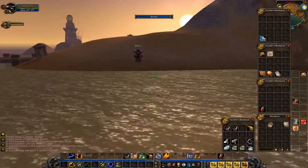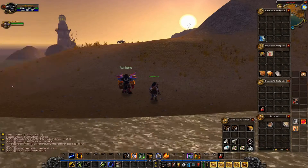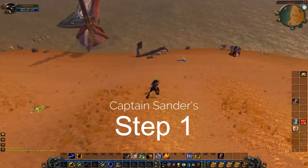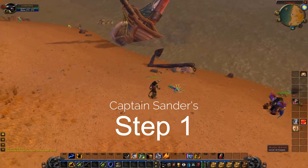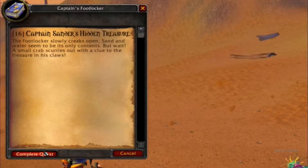We start with the Captain Sanders Treasure Map quest, which begins at level 10. The map itself drops off Murlocs in Westfall. The quest is a 4-part treasure hunt, and it rewards the only bind-on-pickup shirt for 19s, which is why I like to get it.